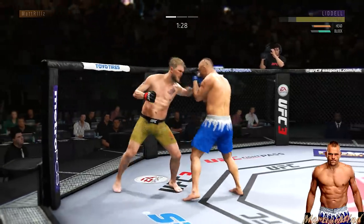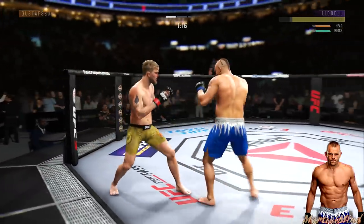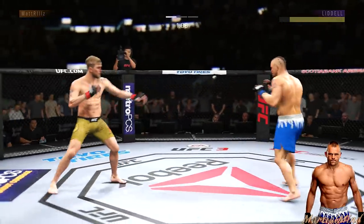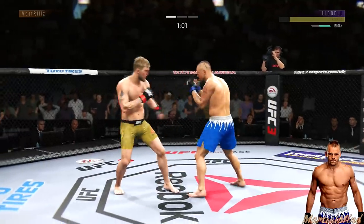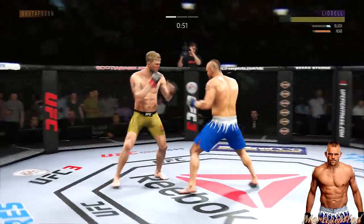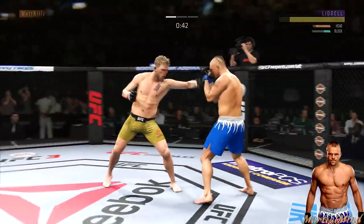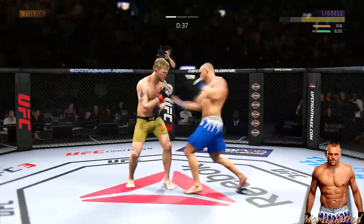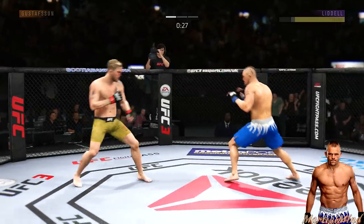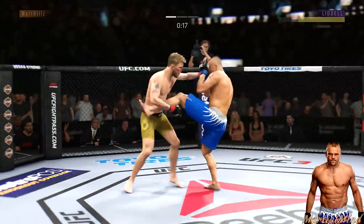Big right hand — misses a huge hook to the head. Trying to double up on that jab. Shot is blocked there by the Ice Man. He got tagged there. I'm trying to make sure I'm not going speed for speed against Gustafson — I want more timing. When he throws those combos I don't want to be exchanging with him right there because he's going to beat me to the punch.